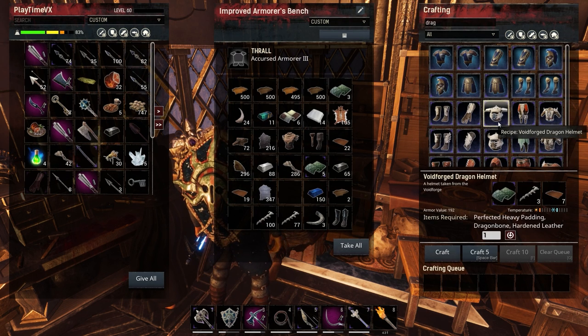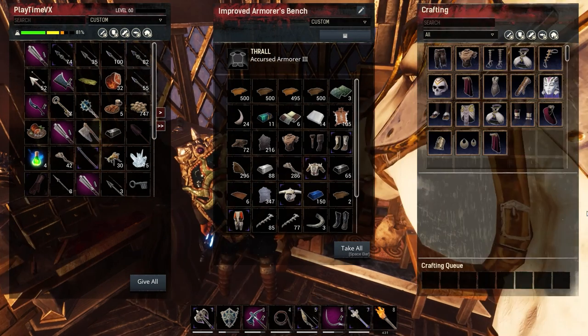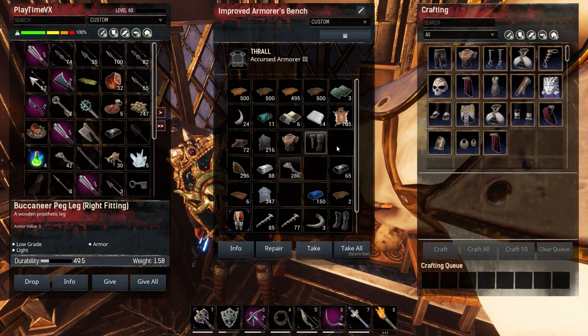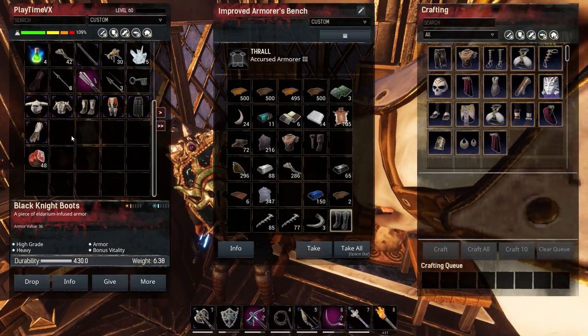The heavy armor — yes, we got it. One, two, three, four, and another piece — five. It's crafted! We got all five pieces of the dragon armor. I'm encumbered — one, two, three, four, five.